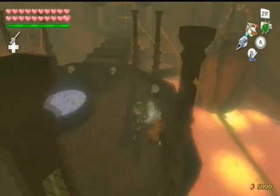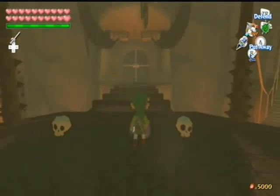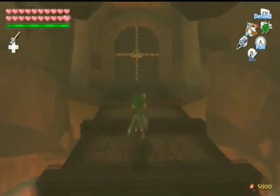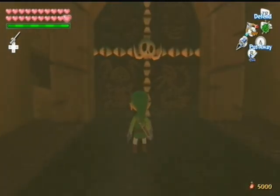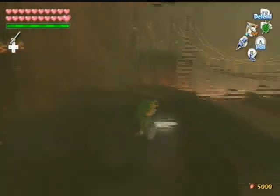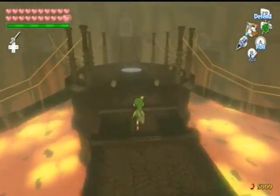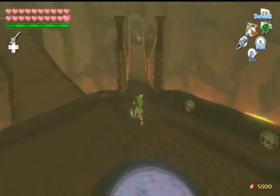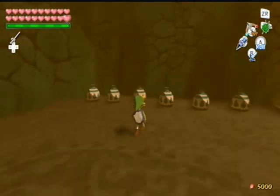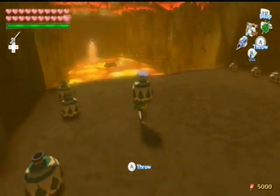But first we gotta go through this. There's the main door but we can't go through it yet. You see those guys right now? There's Gohma, Molgera, Jalhalla, and Kalle Demos. Yep, you guessed it — we're about to go through a boss gauntlet. The first thing we're going to do is go to this room over here, which I believe is the Forbidden Woods or Dragon Roost Island room. This is Ocarina of Time all over again, except they didn't let us fight any bosses we fought before.